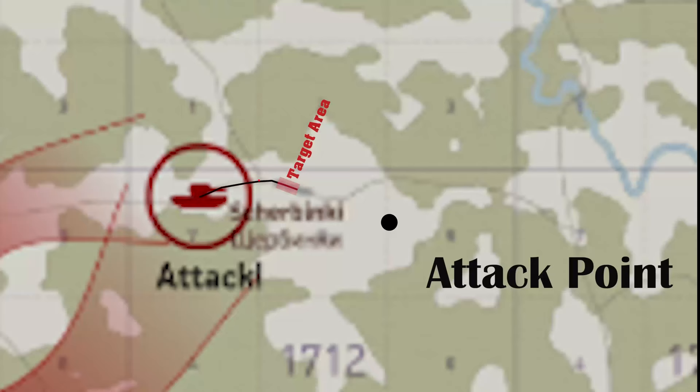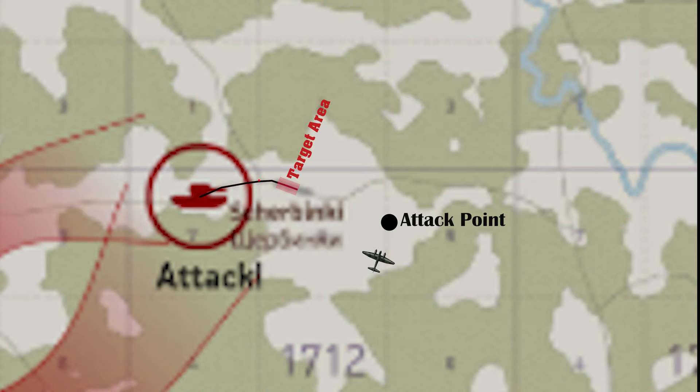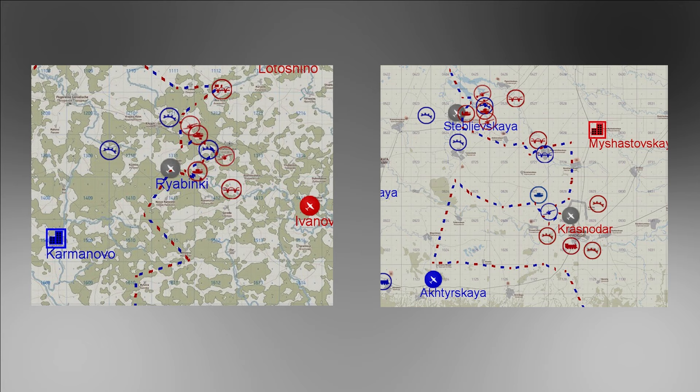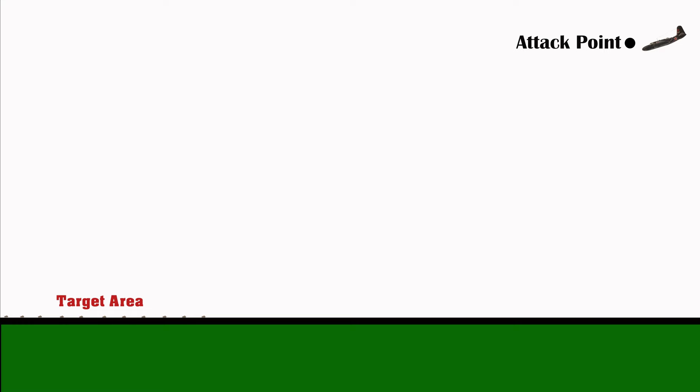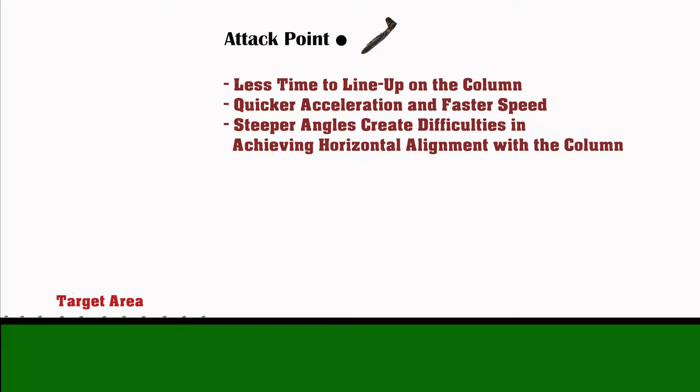Ideally, you're turning onto the column from an attack point two or three kilometers behind the section you intend to hit. But sometimes you can't, because there's an enemy bridge or artillery position with heavy flak nearby, and you don't want those flak bursts alerting every enemy fighter in a 10-kilometer radius. Just be aware: the closer your attack point, the steeper your attack dive, and all the corresponding problems — steeper dive angle and less time to get lined up properly.